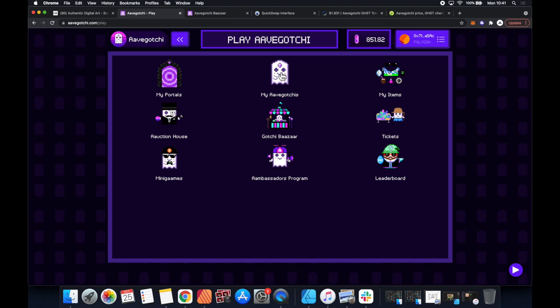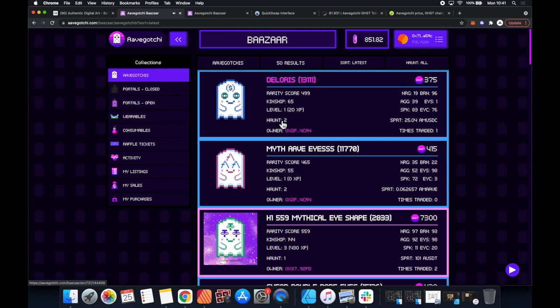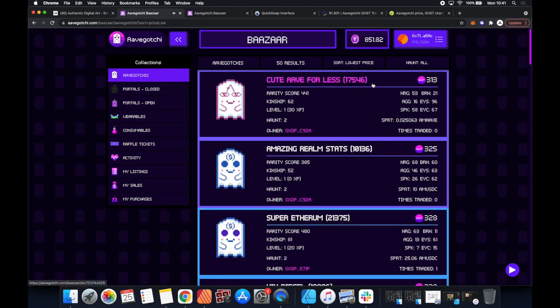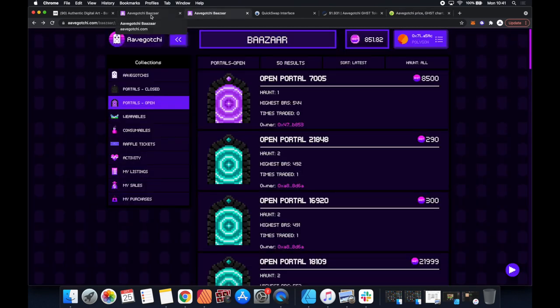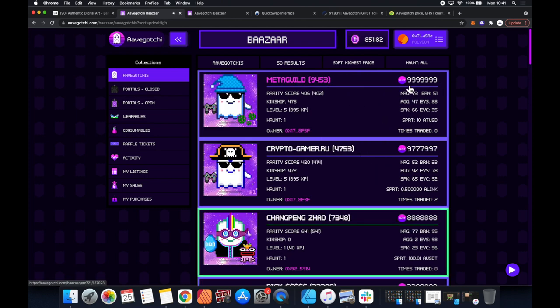I think what we need is to get one of these little Aavegotchis, and I think we can go to the bazaar which is kind of like the shop. If you click here these are the ones for sale - sort by lowest price. The lowest price is this one here for 313 GHST. If we look at the GHST price it's almost two dollars, so these things are expensive. 313 is quite a lot, and if we go to the highest price, gosh, there are some that are absolutely insane.